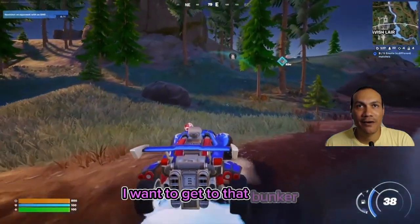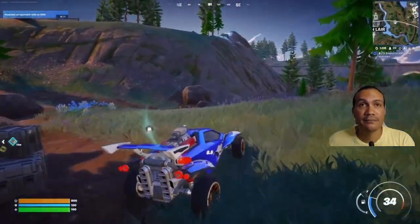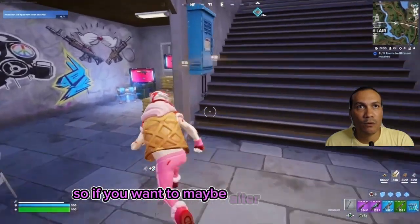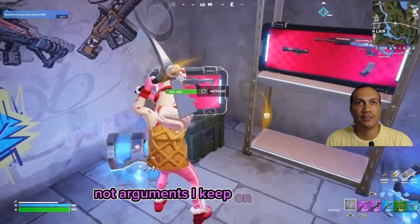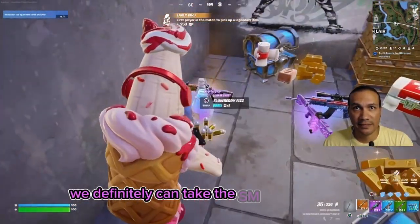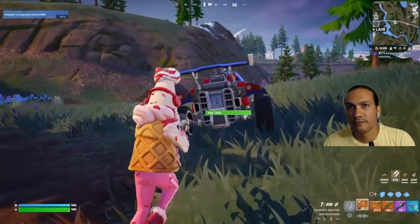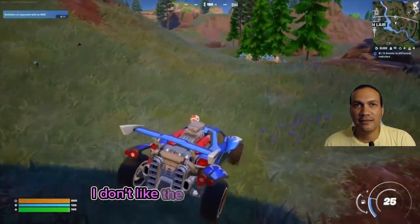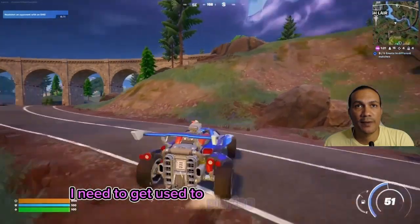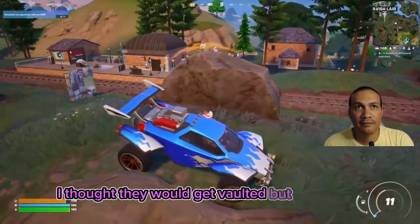I want to get to that bunker - the bunker is also another place where you can get good weapons. In most cases there are legendary weapons. You can also add attachments to the weapons here - I keep saying augment but it's attachments. We'll take that - it is legendary. We can take the SMG sniper. That can work well. I don't like the slower firing weapons under the circumstances since lots of players are running around with them. I need to get used to playing with it - by not using it in the previous season I've got to learn how to use it. I thought they would get vaulted, but they didn't.